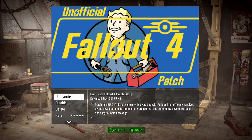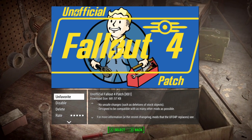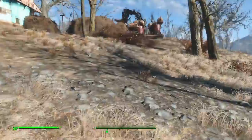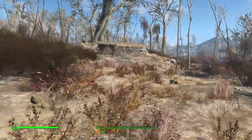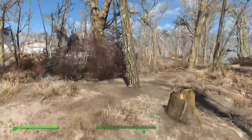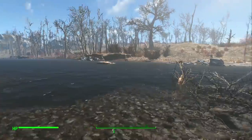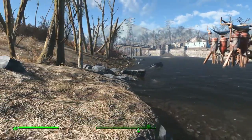Next is the Unofficial Patch mod by Arthmoor and his team. I've already covered this on my channel with a more in-depth video linked in the description. The general gist is to fix small, subtle issues that Bethesda has not fixed yet - there are just so many issues in a Fallout type game. The file size is only about 600 kilobytes, so there's no reason not to download it. It's a peace-of-mind quality of life mod with no conflicting issues I've encountered.